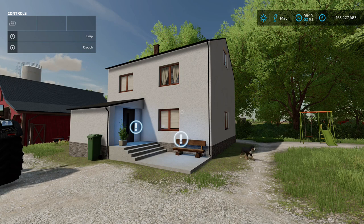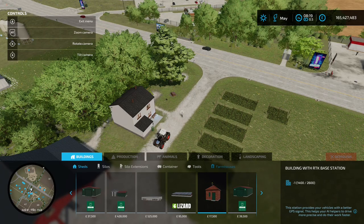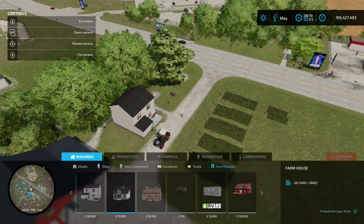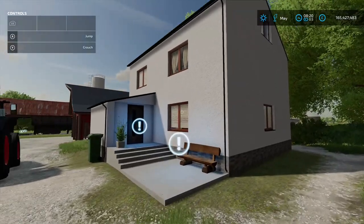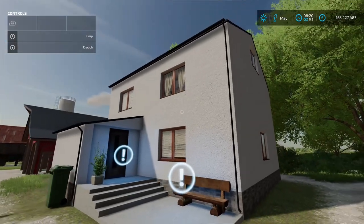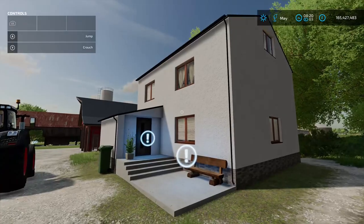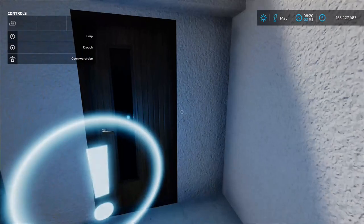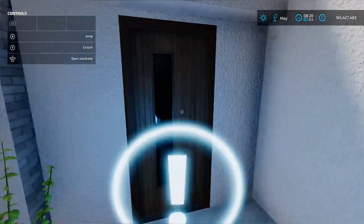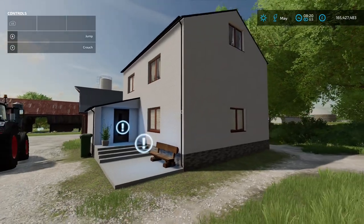Next up is Medium House by Michael LS, 7 MB on the download. Found in Construction under Buildings and Farm Houses — 55 grand to place down. It's a sleep trigger. It does look like a British house — it'd fit nicely on a British farm. You've got a wardrobe icon and a sleep trigger. You can't go inside but it looks very nice.